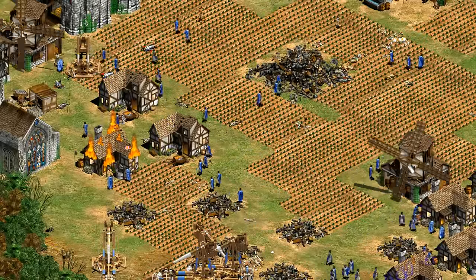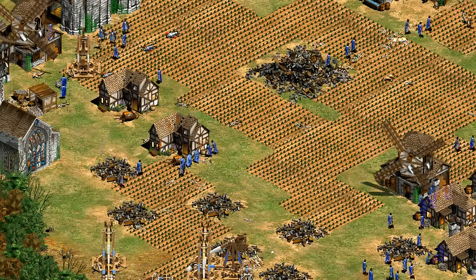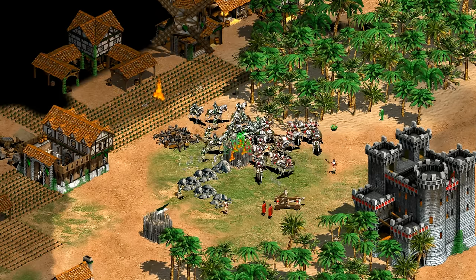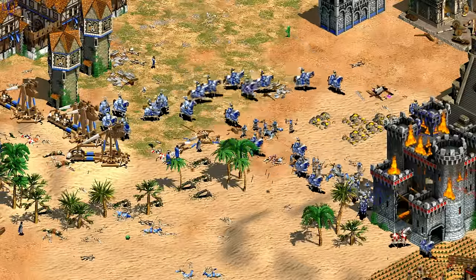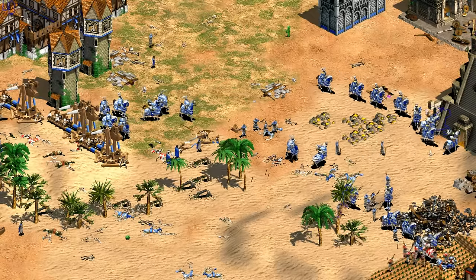Those are the Teutons' unique unit and techs. They're often thought of as a defensive civilization good for players that like to turtle behind walls — which they are — but towers and castles can be used just as easily to put pressure on an opponent's town. Teutons win with raw power in the late game, which we can see with their towers, castles, unique unit, heavy cavalry, and tanky siege.